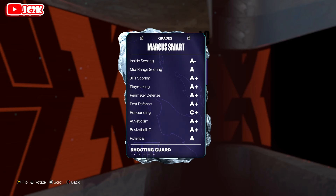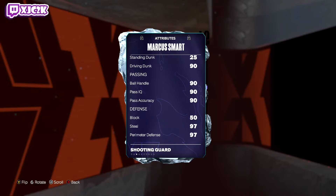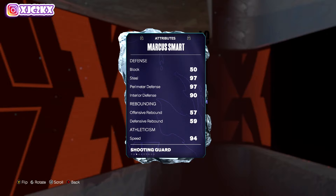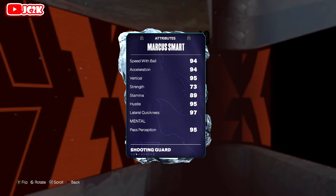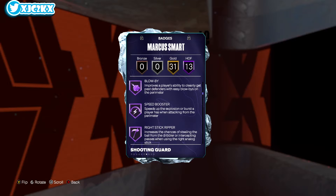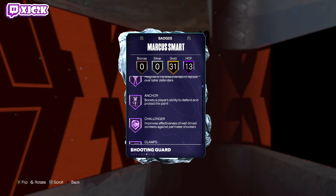Marcus Smart: 89 offense, 99 defense, six foot four shooting guard or point guard — definitely a PG in my mind. 89 driving layup, 87 mid-range, 86 three-ball, 85 free throw, 90 driving dunk, 90 ball handle. Low block rating yes, but 97 steal, 97 perimeter defense, and 90 interior. He is a dog defensively — 94 speed, 95 vert, 97 lateral quickness. Badge-wise: 13 Hall of Fames including Fast Twitch, Anchor, Challenger, Clamps, Glove, Post Lockdown, Blow By, Speed Booster, Rights to Creeper, Bulldozer, and more.